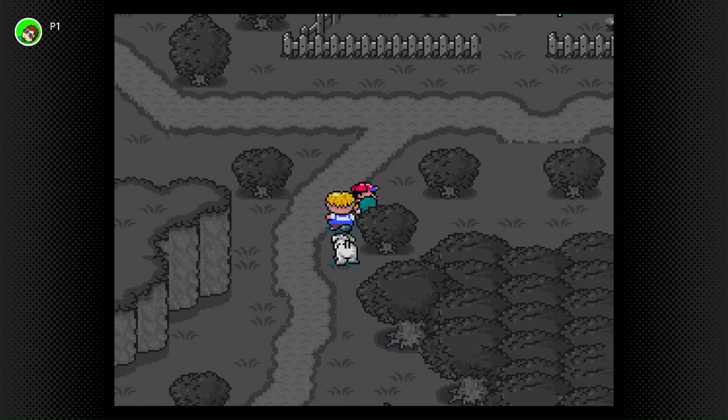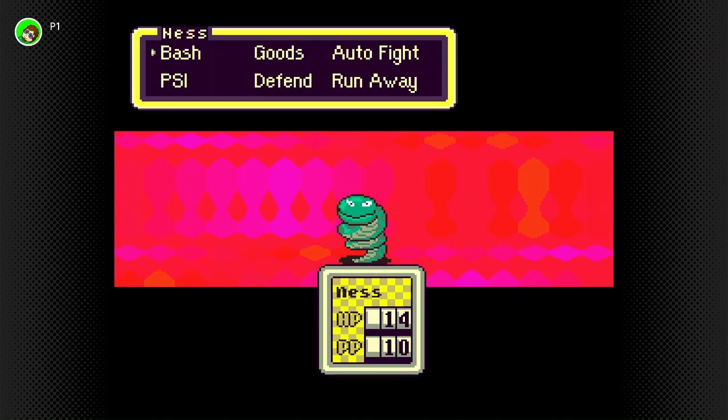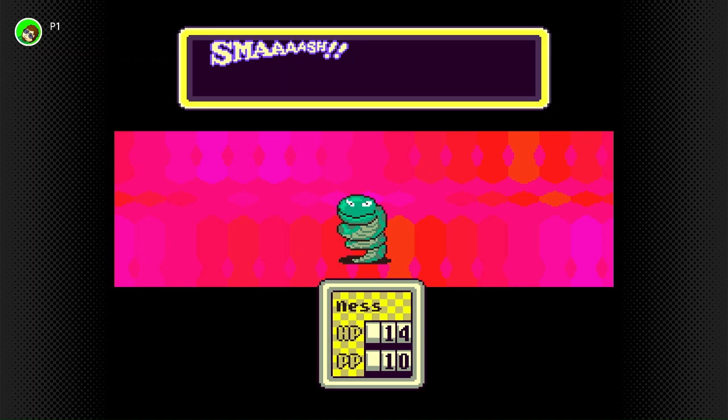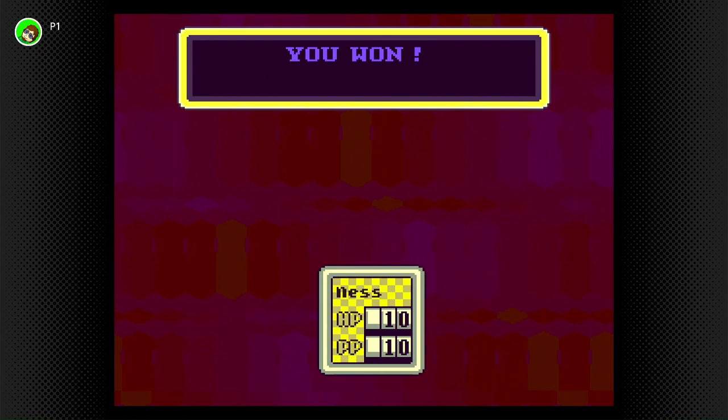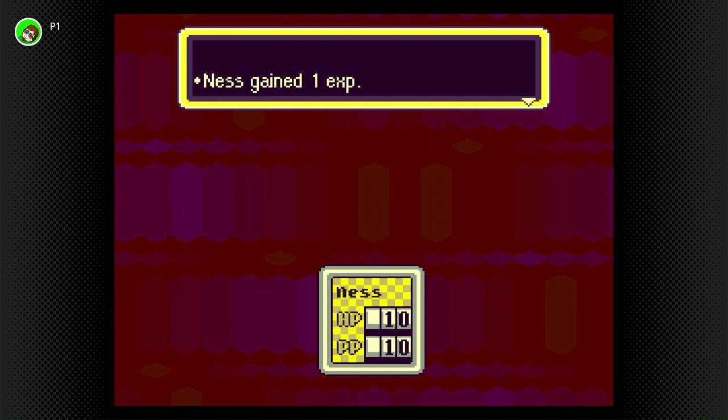Go ahead and tackle this snake. Coil snake — pretty simple enemy, not as fast. Smash attacks are the critical attacks of this game series, basically. Only certain attacks can cause smash attacks. I'll explain that later when I get to it as well.